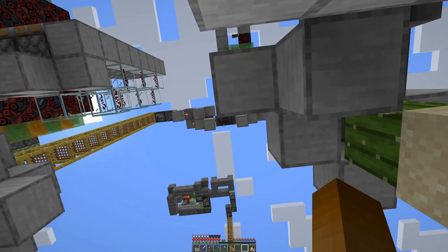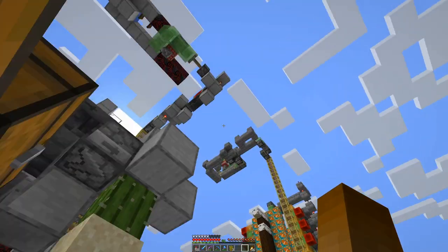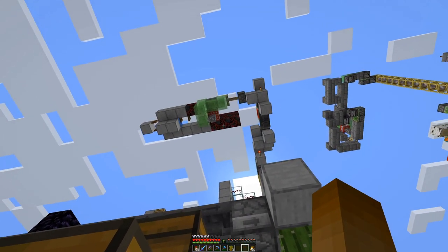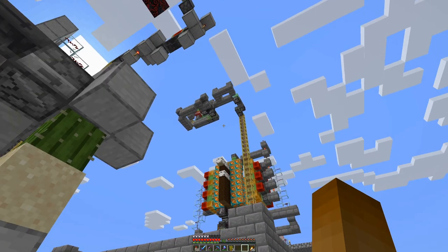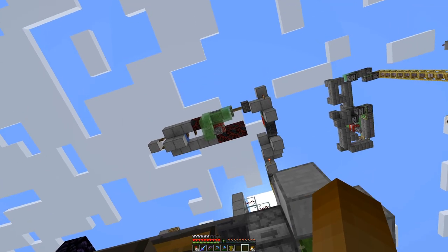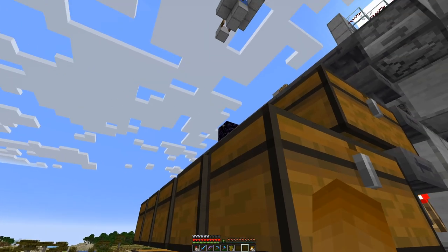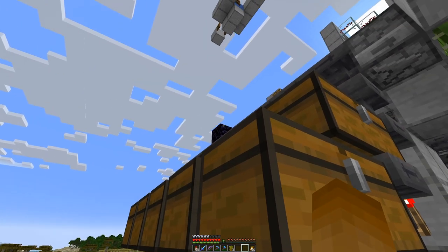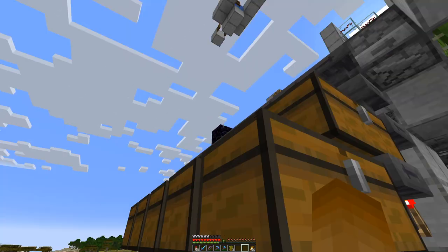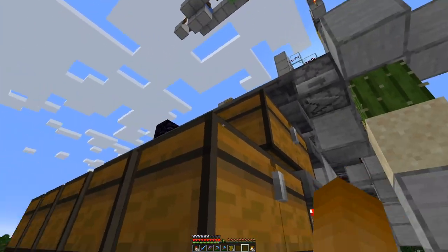We have a clock up there which controls the TNT duplicator, which is a slightly different design from the one over there. This one shoots the TNT forward and slows it down so that it explodes a bit above the obsidian, which is there to protect the hoppers in the front.